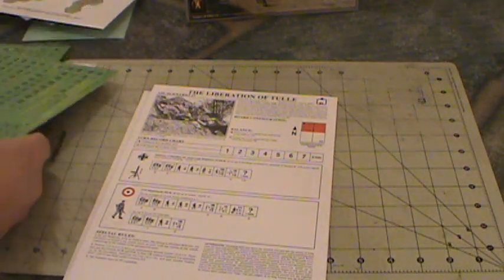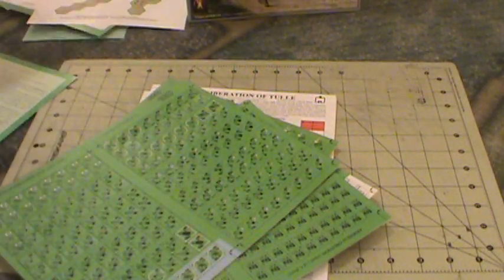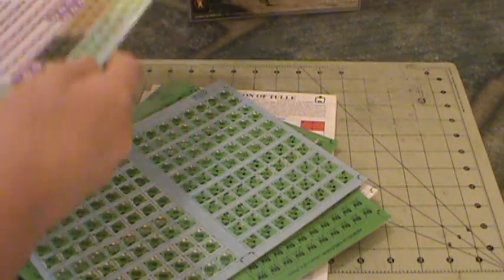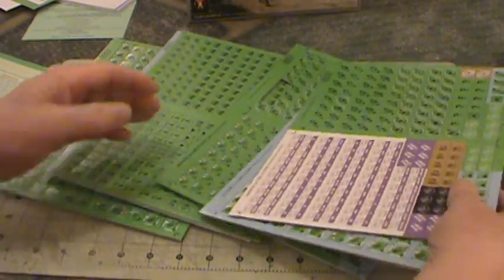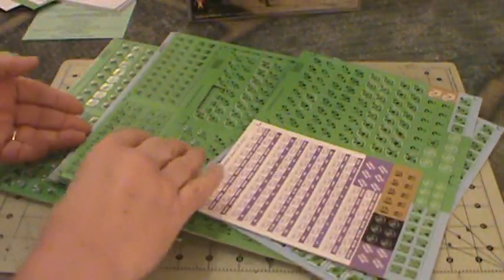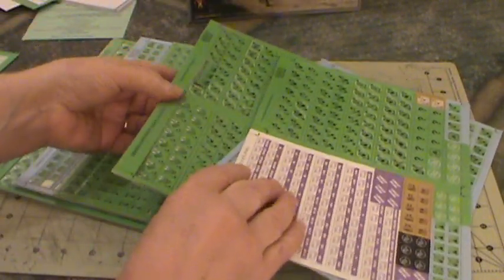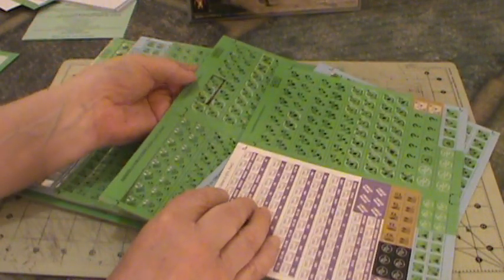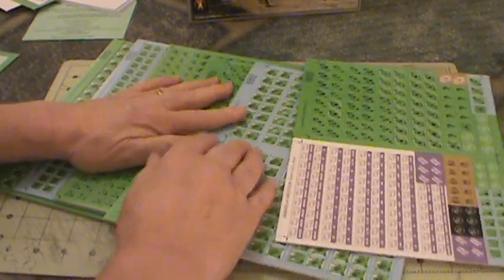So all together we've got six counter sheets. Definitely we'll be doing a lot of counter clipping in the next few evenings. And these look like they come out fairly easily — the die cutting is just about struck through, because these are falling right out. That's good. I really hate having to fight with them and exacto-knife them all out of there.